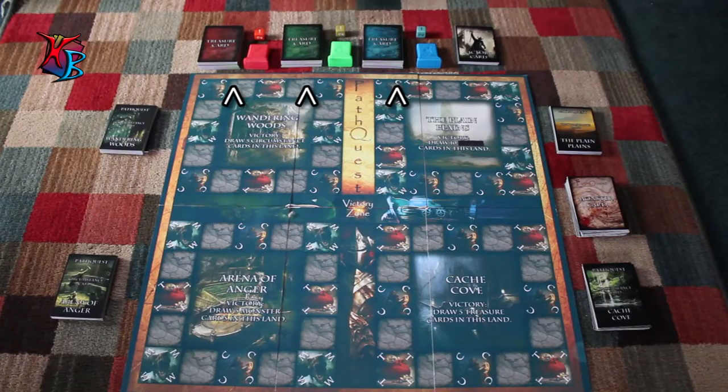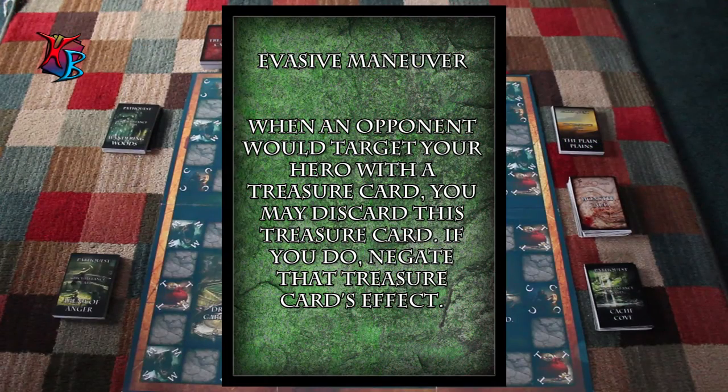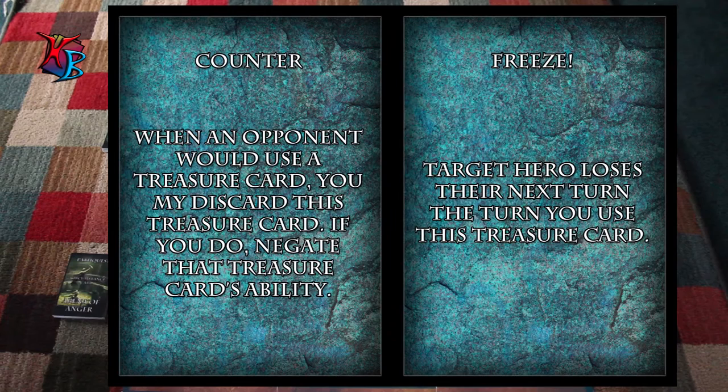Before you venture forward into the mystical world of Path Quest, players must select a hero that will represent them on their journey. Each hero — warrior, rogue, and mage — has different yet unique abilities found upon the treasure cards they can receive. For example, warriors receive treasure cards that aid them in battle, while wizards receive treasure cards that hinder enemy movement and strategy. Overall, the type of hero you play depends on your preferred type of tactics.